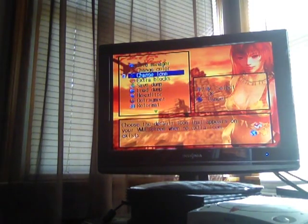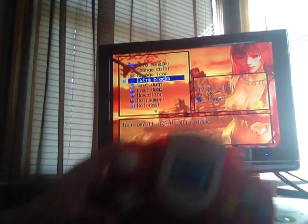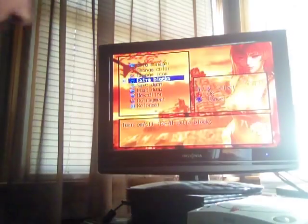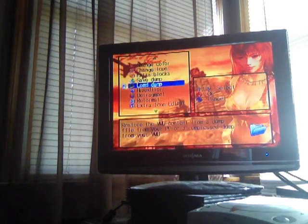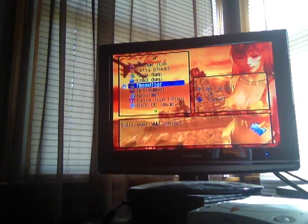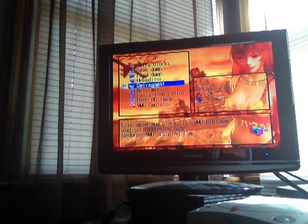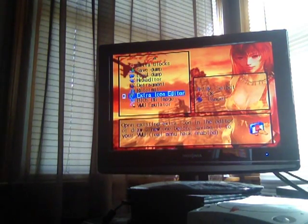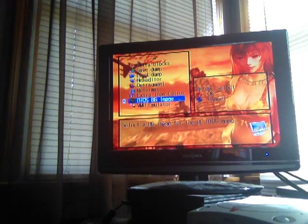The file manager lets you change the color and change your icon. You can create custom icons — as you can see, 'hacked by James' right there. You can save and load dumps of your VMU so you can recover it if you break something, and it allows you to have backups of your VMUs. You can hex edit your VMU and directly hex edit save files, which comes in handy for Shenmue modding. You can also defragment and reformat the VMU, and change the BIOS background image. You create a save file and it actually changes the menu of the Dreamcast itself.